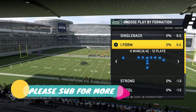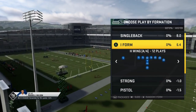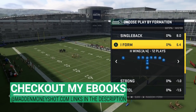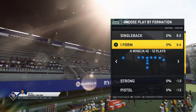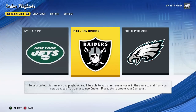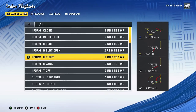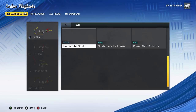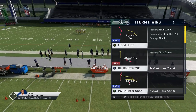Got some plays for you today out of the Seattle Seahawks playbook. This is probably one of the more overpowered formations in the game. People don't use it quite as much as they should, partly because the Seahawks playbook isn't as popular. You can find formations that look exactly like this — they're typically called Twin TE. I was going to make this video out of the Raiders playbook, but the Seahawks has a little bit better diversity of plays, at least as far as run plays go.